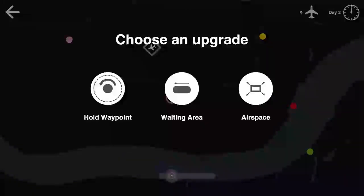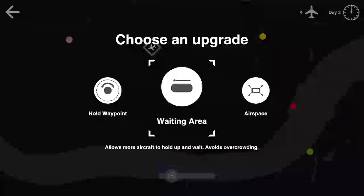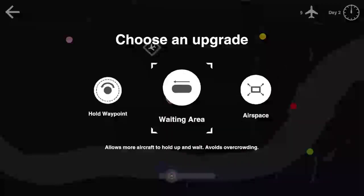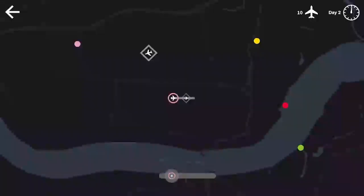Just like Mini Metro and Mini Motorways, at the end of the day we get some new upgrades. We've got: 'Hold Waypoint' — aircraft will automatically hold around a waypoint when directed; 'Waiting Area' — allows more craft to hold and wait, avoids overcrowding; and 'Airspace' — increases the size of airspace, providing more room for aircraft. Airspace sounds good — we're going to take airspace.